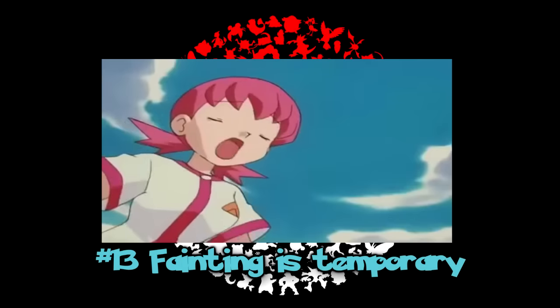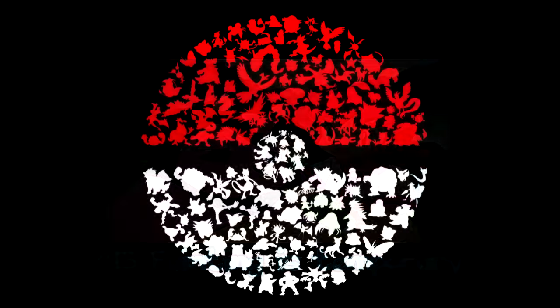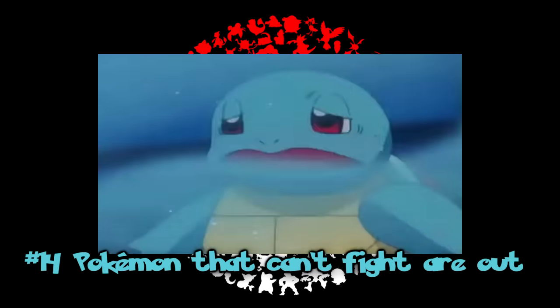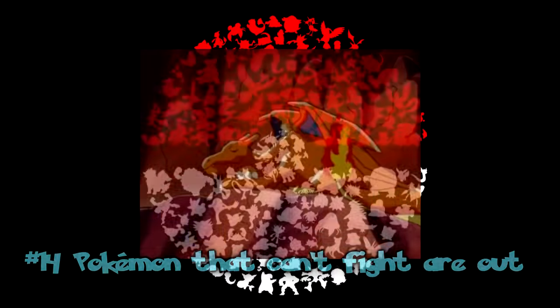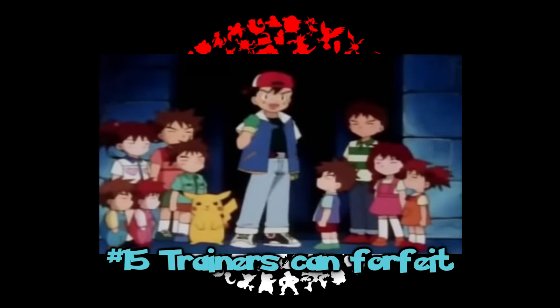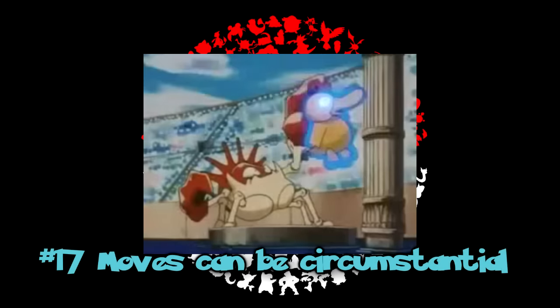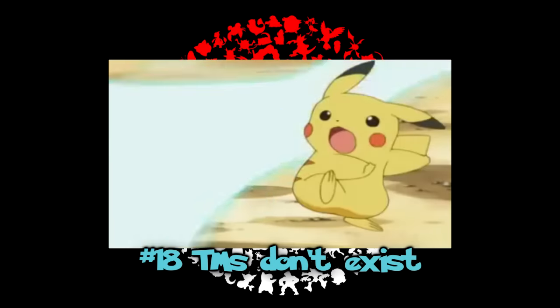Rule 13: fainting is not literal. The Pokemon can no longer battle but still remains conscious — they just get little swirlies in their eyes. Rule 14: a Pokemon is defeated if it refuses to battle or is unable to, including if they've fallen asleep, are stunned, or if they're a young Charizard. Rule 15: a trainer can forfeit a match. Rule 16: there is running from a trainer battle. Rule 17: Pokemon are not limited to four moves. Some moves can be circumstantial, like Psyduck's Confusion. Rule 18: TMs don't exist. If you want your Pokemon to learn a new move, you need to teach it to them, like Snorunt's Ice Beam or Pikachu's Iron Tail.